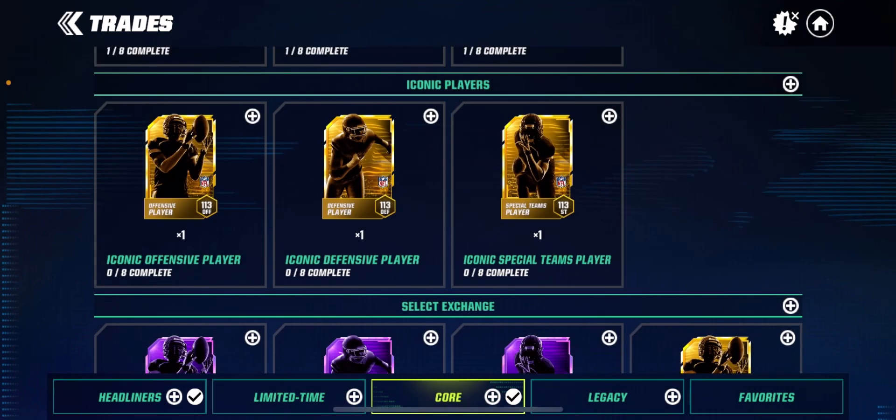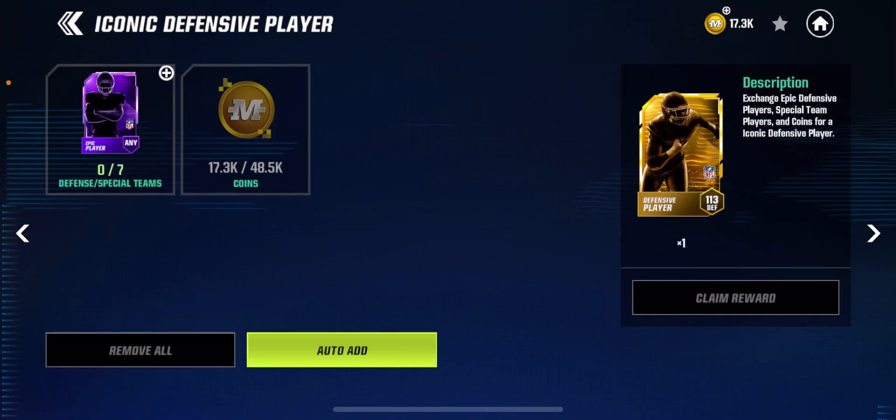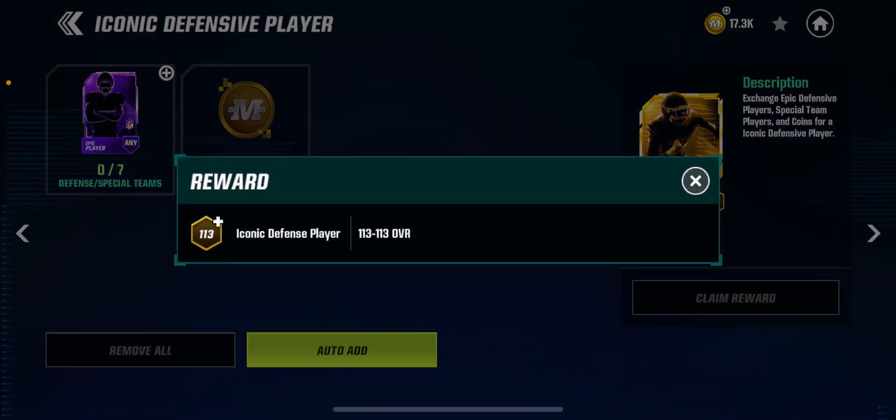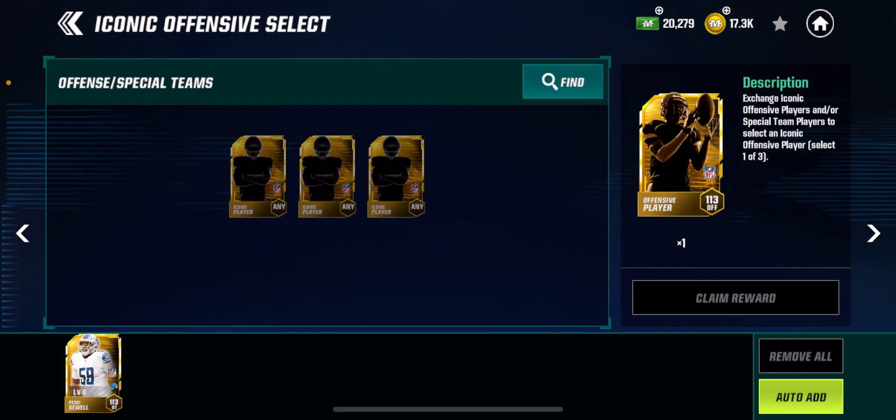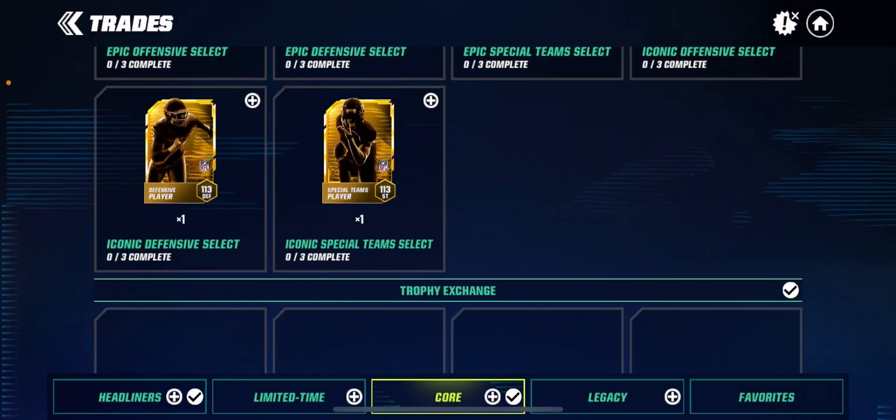And if you go over here, if you have leftover Iconic players or Epic players, as you can see, you can get yourself an Iconic Offensive, Defensive, and Special Teams player at 113 overall. You can also get a selected one if you don't like the one available. So that's not too shabby right there.